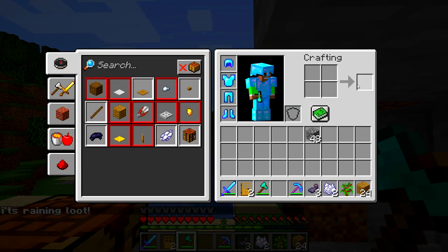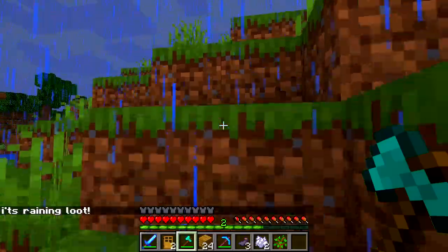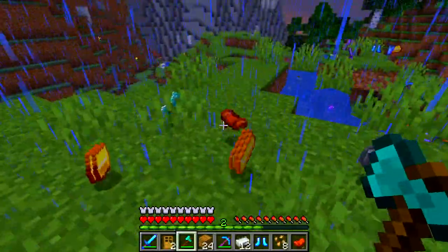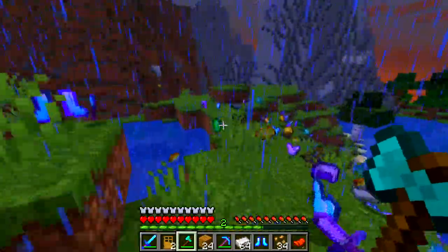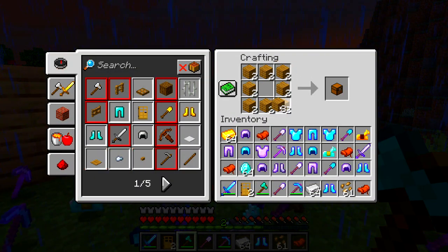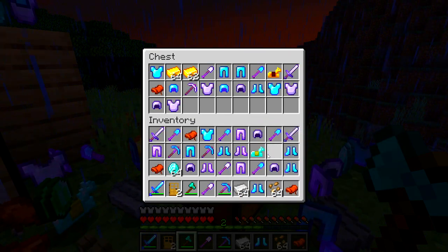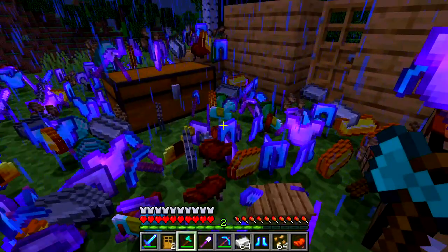Oh, here we go — it's raining items! Alright, it's raining loot! I need to actually stand next to my chest so we can store this stuff instantly. Give me the items — let's put everything in here. Oh, I need another chest! It's coming — wait, did we get food? I don't know, we don't have much time! I need to make another chest really quick — I'm slow at this. Oh geez, I'm just messing up here!